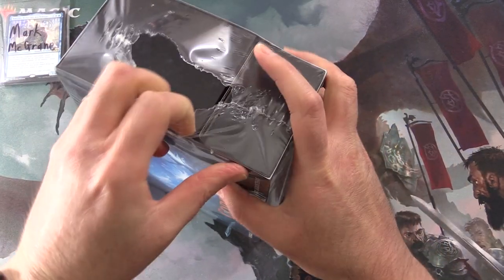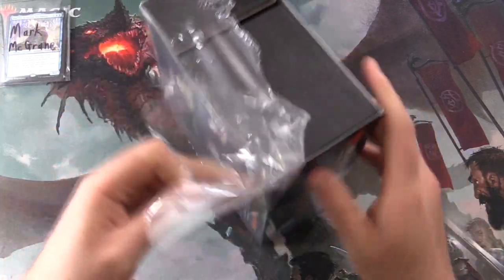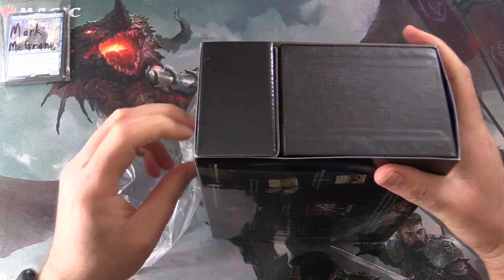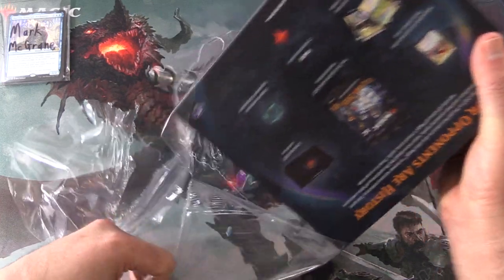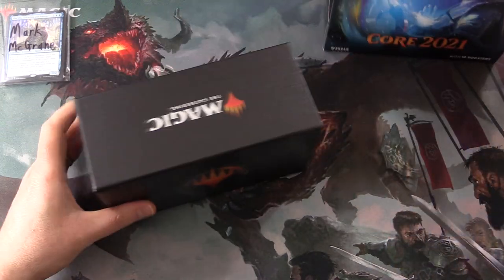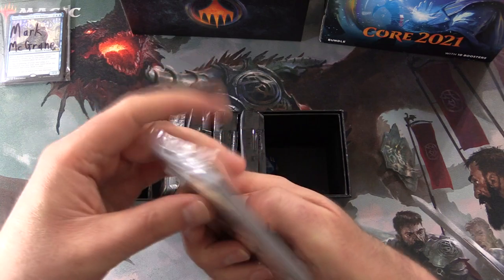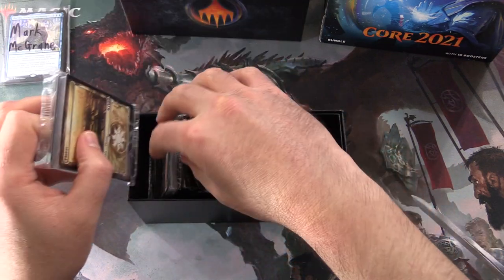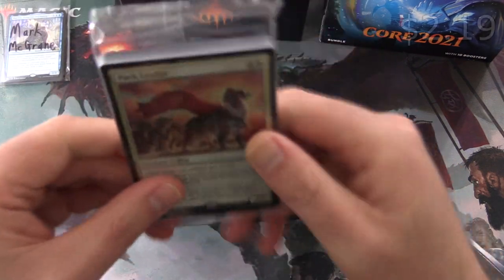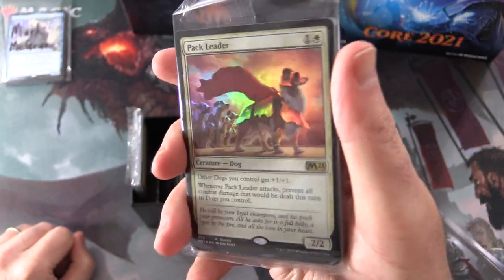I'm hoping there's some really juicy stuff in here. Core 2021 seems to be a bit of a swing and a miss sometimes. We've got the nice box. Won't spend any time looking at the lands. We've got a promo that he'll also get — that's the Pack Leader foil.